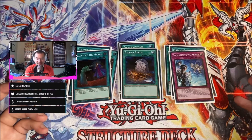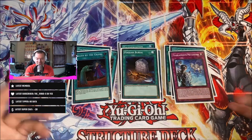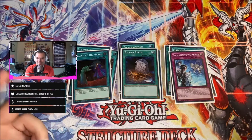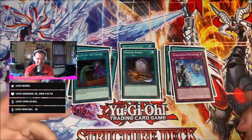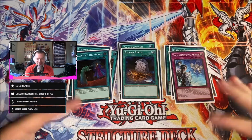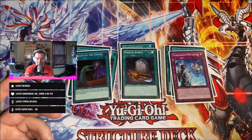That's it for the main deck — it's 40 cards. I wanted to keep it as close to 40 as I could. There were a few other cards I wanted to try, like maybe two Forbidden Droplets, but that brings it to 42 and I didn't feel it was necessary. All of these cards serve a purpose and it's been working out, so I tried to slim it down and keep it to 40.